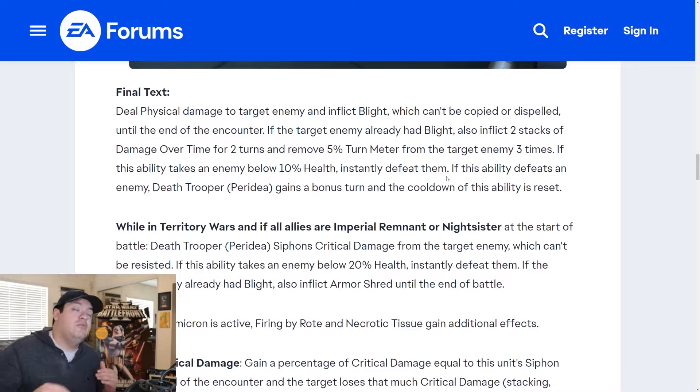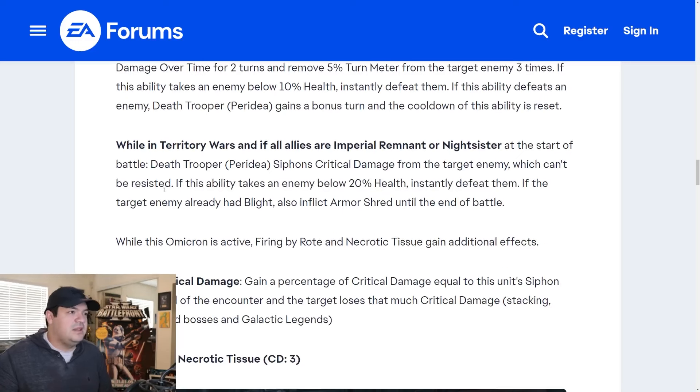That's teasing Dark Gideon, but we're not going to be using Dark Gideon with these new characters at the same time. If this ability takes an enemy below 10% health, instantly defeat them. I'm really hoping there's going to be some mechanic to ignore protection — that would be wild, maybe Enoch does that or decay does something like that. If this ability defeats an enemy, Death Trooper Peridea gains a bonus turn and the cooldown resets, so he can basically bite everybody all the time.